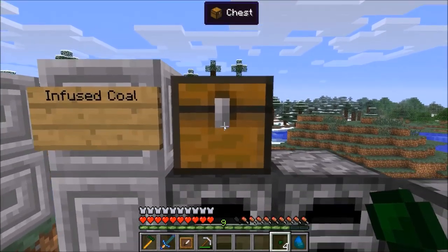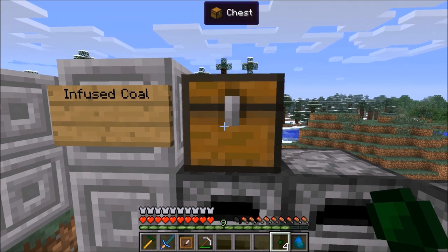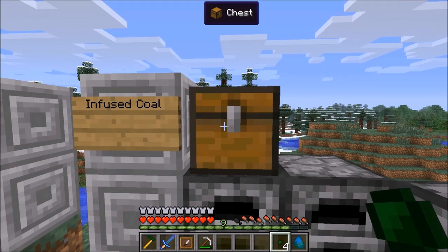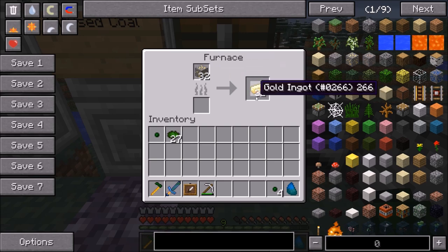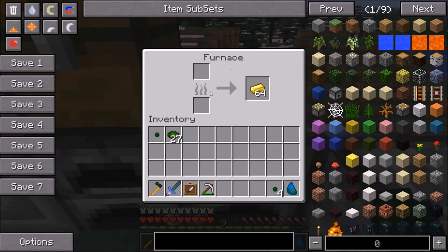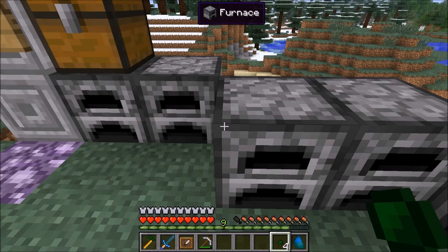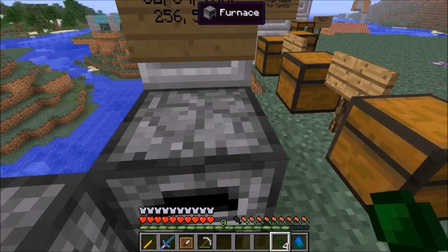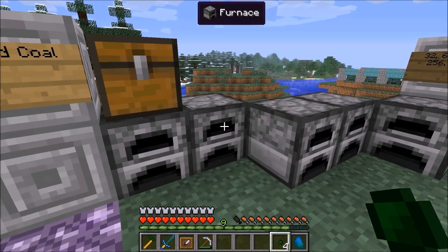There is an Infused Coal item for each of the different tiers of Essence, from Dust all the way through Extreme. This Infused Coal is much, much more potent than Regular Coal. Coal infused with Essence Dust will smelt 32 items — a half stack — in a regular furnace. With Weak Essence it smelts a full stack of 64. With Regular Essence, 128 items. With Strong Essence, 256. And with Extreme Essence, all the way up to 512 items from one piece of Coal and two Extreme Essence.